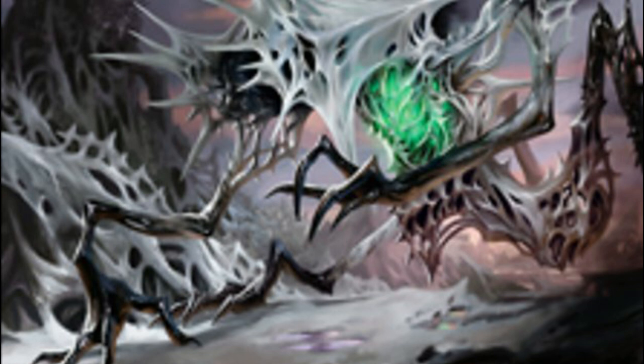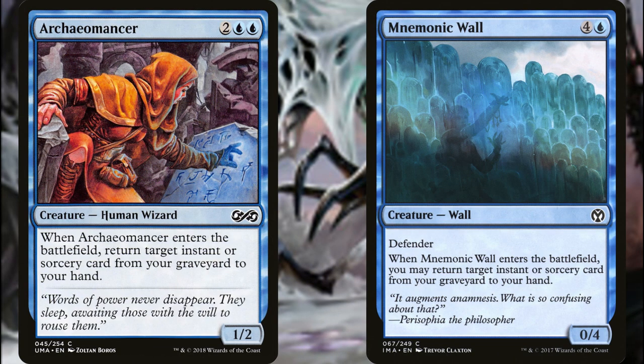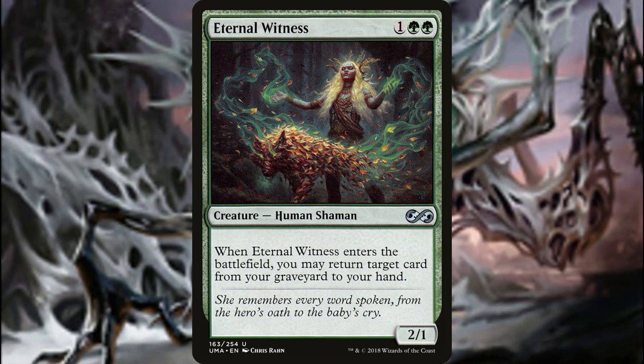Looking further into the recursion package, we're not just going to recur creatures but instants and sorceries as well. We'd run things like Archaeomancer and Mnemonic Wall, both of which grab an instant or sorcery from our graveyard when they come into play. And Eternal Witness simply lets us get any card back when it hits the table — double that number if Yarak is in play.